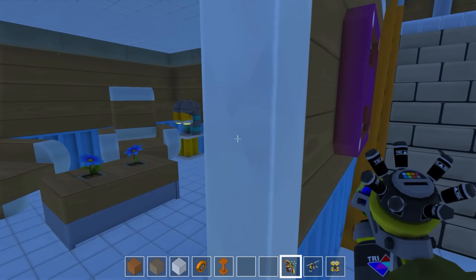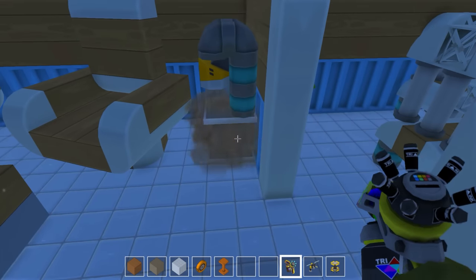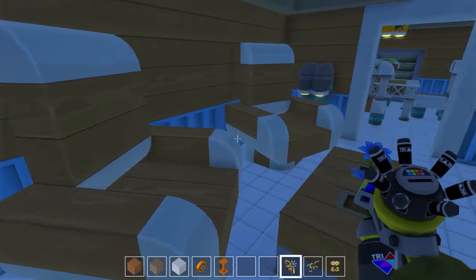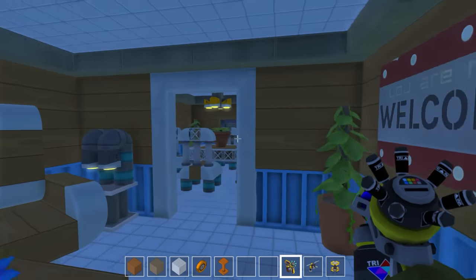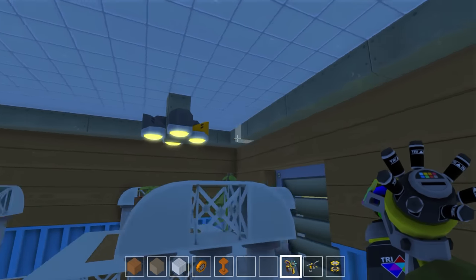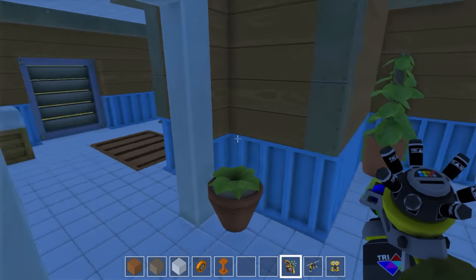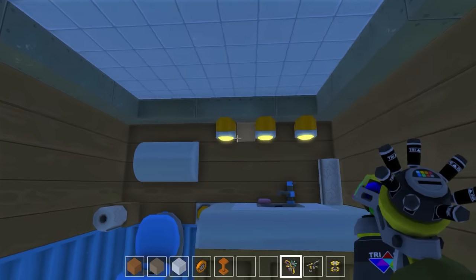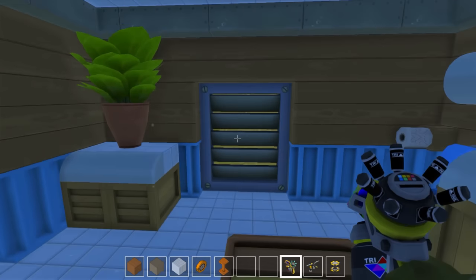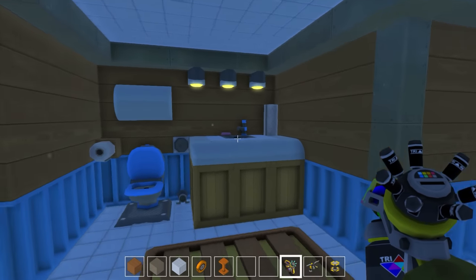Maybe if we grab some gray we can change what that looks like — oh yes we can! We can get rid of all the orange in our house. As much as I love orange, it kind of stuck out and didn't really fit the building. Now we don't have to have it, which is amazing! Let's turn all that to a nice black — there we go.